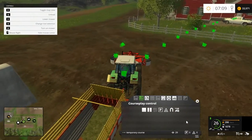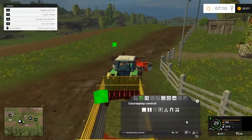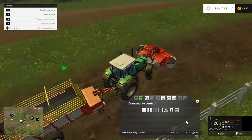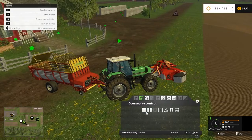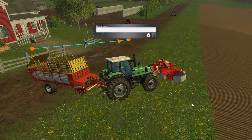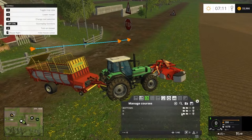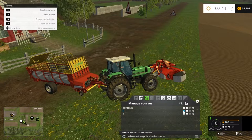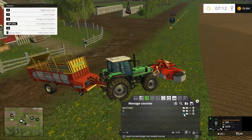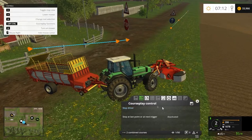Drive out and head to where the start point is — just in the top corner — so swing around. Stop course, save this. Then go back and load up your field first that you're going to cut, then load up the course for your entries, and set it to first waypoint, drive course.